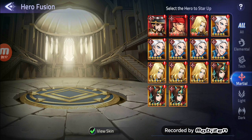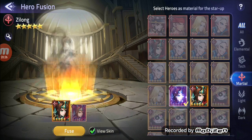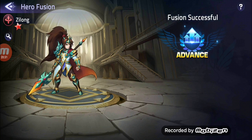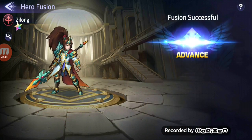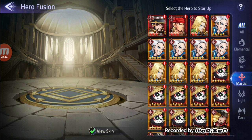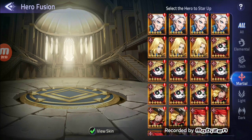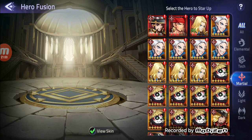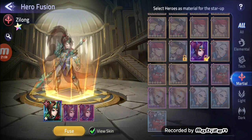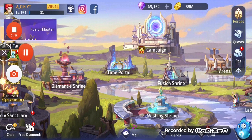We have our 11-star Zilong now and I really want to try him out with Clint. Let's fuse and shrine marshall — one, two. I could make a good marshal hero team: we have Lancelot as well — could make him 10 stars — and Lapu-Lapu too. So this is our first 11-star, Zilong, and I'm really happy to have him. I'll use him in the next video, but I need to pause again as this is getting pretty long.